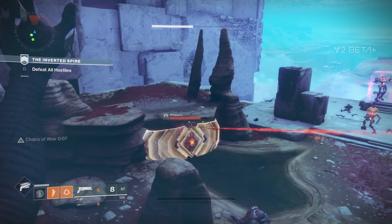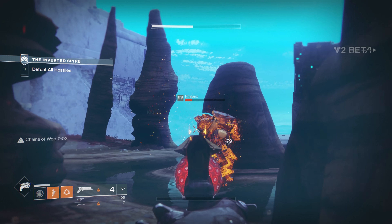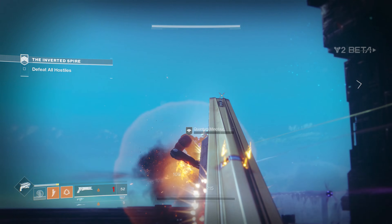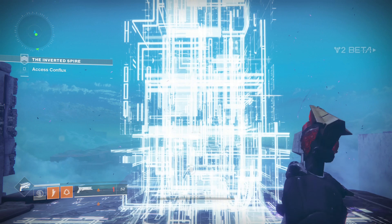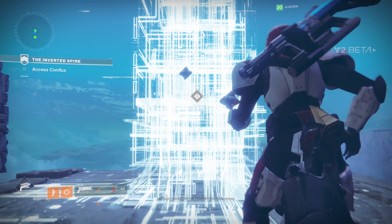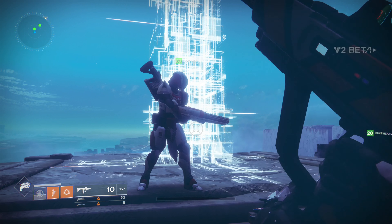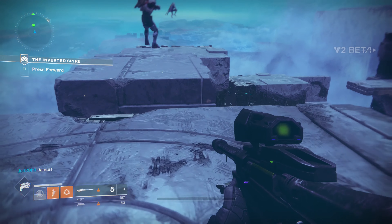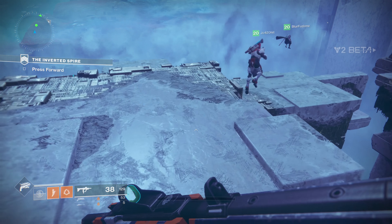To start off, we're killing enemies — it's a combination of the Cabal and the Vex. Pretty standard stuff. Once we take all the enemies out, a complex will pop up, which you then use the Ghost to activate. All pretty standard stuff. And this triggers the path forward, which leads us to a transfer gate.